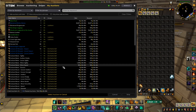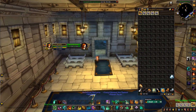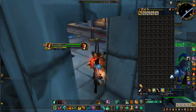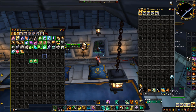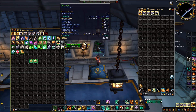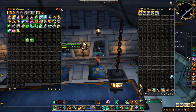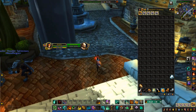Everything is posted and we're sitting at a healthy 154,000 gold worth on the auction house, with 1,533 gold in our bags. We've got a whole heap of enchanting materials and mining ore in the bank. We're looking very good at the moment, so we're heading to Outlands for some rare farming.